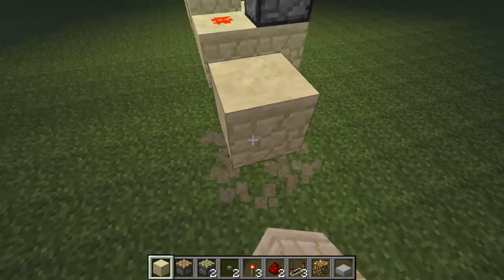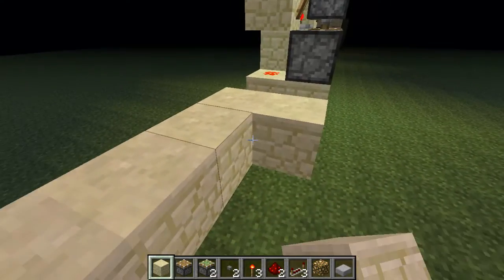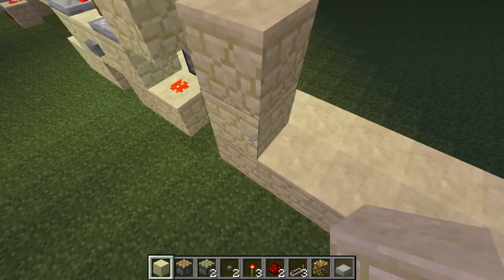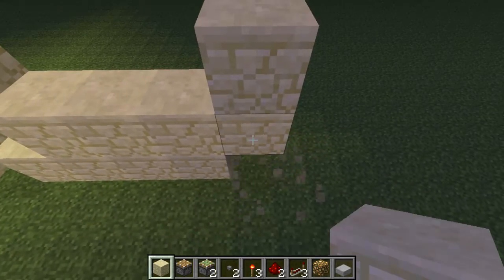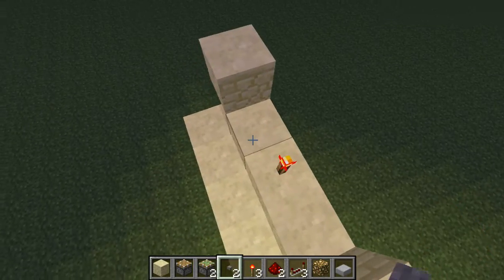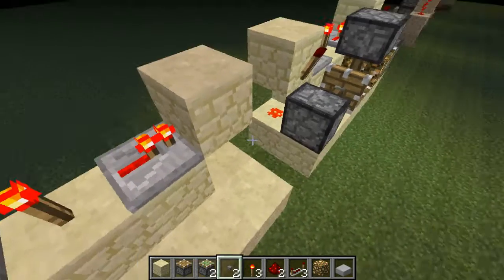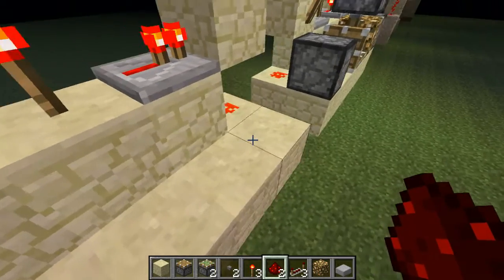All you have to do is it's a five block long by two, then you just make this go up one, lay it across, up one there, then you do a torch in the middle, repeater there, repeater there, you need redstone dust underneath it.